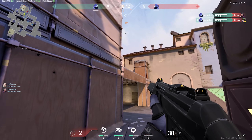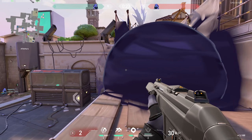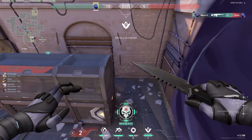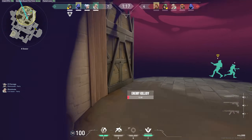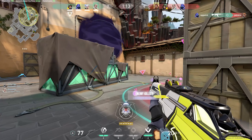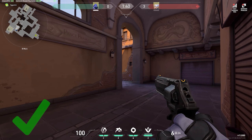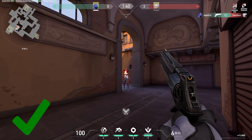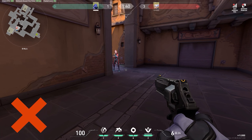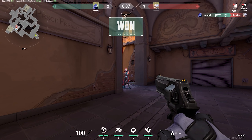Both factors are essential for consistency, and you can't use one to compensate for the other if you truly want to improve. Building mechanical skill — your flicks, tracking, and reaction speed — is a lot harder than having good crosshair placement. Simply put, crosshair placement is knowing where head level is and anticipating where an enemy will pop out. Since Valorant is a game of headshots, you should be aiming for the head in most situations.